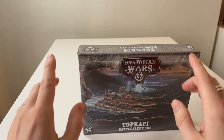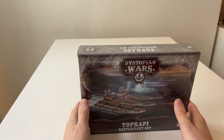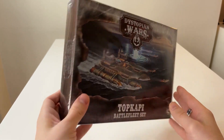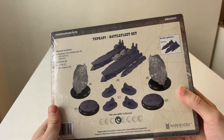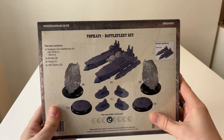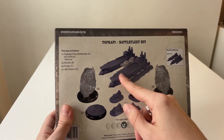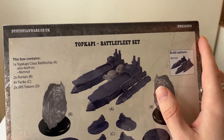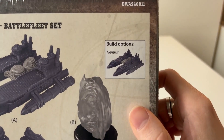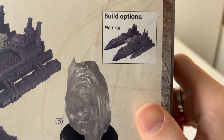Hello everyone and welcome to another video of Love and War Games. In this video we'll have a look at the Top Capi Battle Fleet Set for the Sultanate — it comes in the nick of time because there's just been released the Sultanate starter set. If you're wondering what to get next, the Top Capi is never a bad choice. You can have the Top Capi itself, which is this very nice double-decked aircraft carrier.